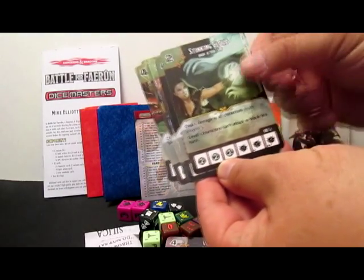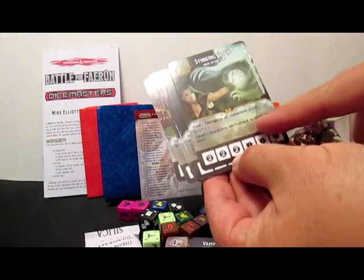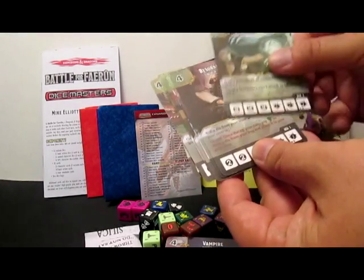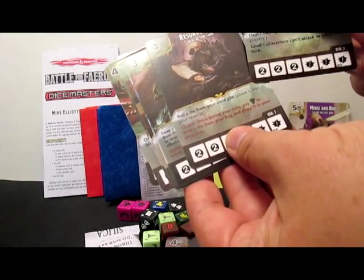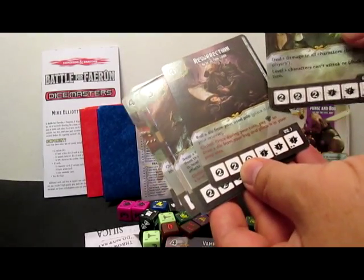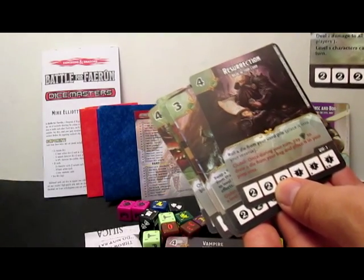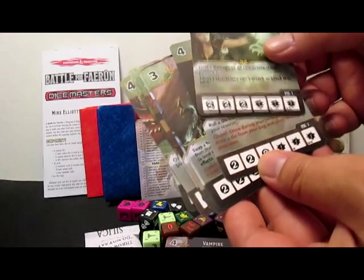Stinking Cloud — a two-cost basic action card. Deals one damage to all characters for both players. Level one characters can't attack or block this turn. That's pretty great. Resurrection — roll a die from your use pile, place it into your reserve. Global: once during your turn, pay a shield to draw a die from your bag and place it in your prep area. Draw a die from my bag — that's awesome!